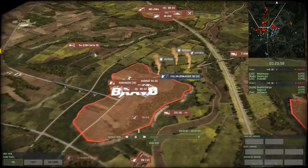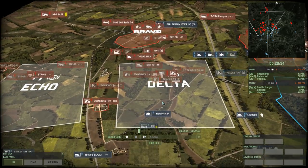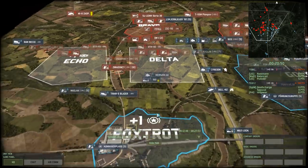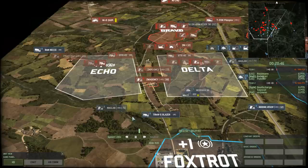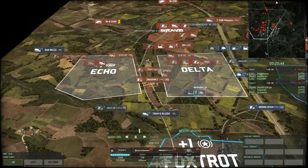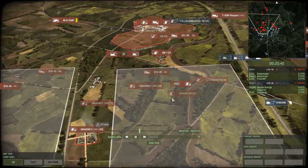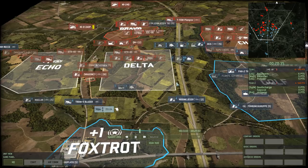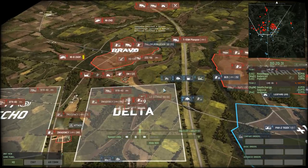Serie A30 and MiG-21 BIS on patrol. Serie A30 looking for a good kill on a tank, maybe the Merkava 2, but they probably just lost line of sight on it. Blue 4 has almost nothing left in Delta and Echo — they have one Maglan, one Merkava 2A, and a Turan 5 Blazer. If Red 4 knew this, they would probably be a lot more aggressive. But I'm watching this in neutral — these guys are actually playing the game, so they have far less information than I do.